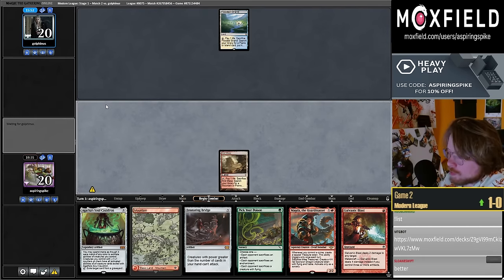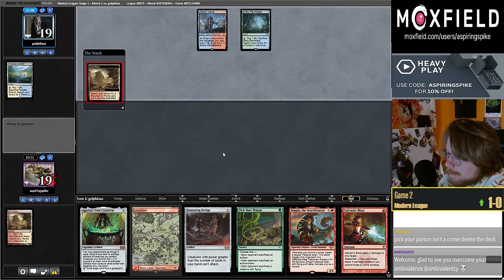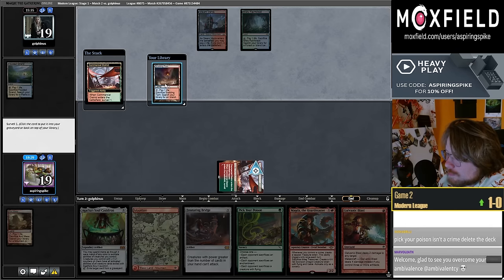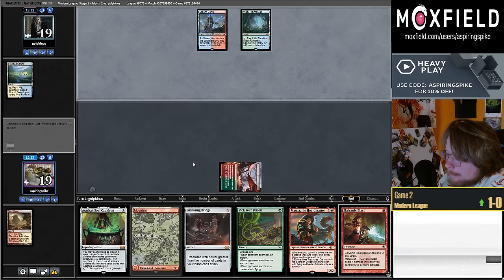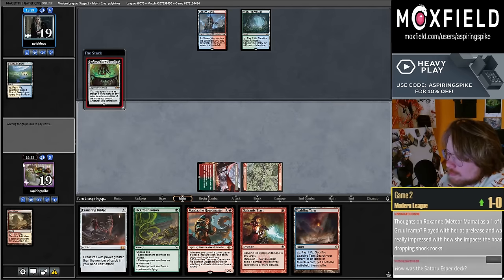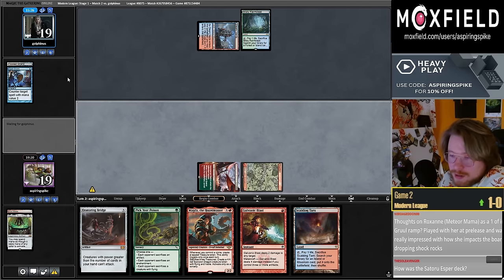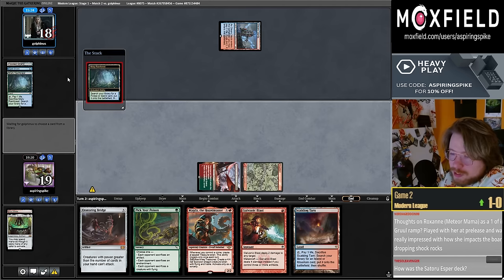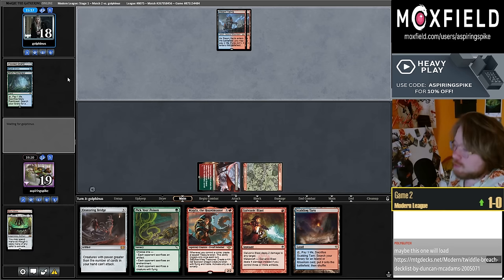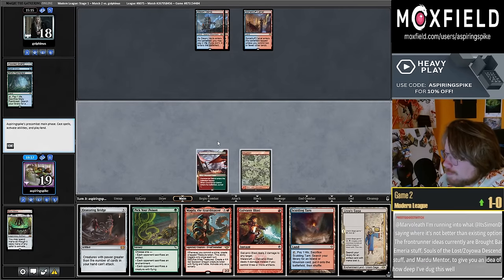Good chance I'm going to play the Cauldron on turn two then use it as a crime committer for Magda. Getting Spell Snared again — third time today. Thoughts on Roxanne Meteor Mana as a one-of in Gruul ramp? I think Roxanne seems to not be of modern power level but is possibly appropriate power level for Standard or Pioneer.